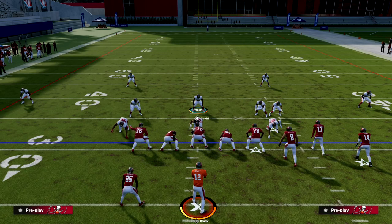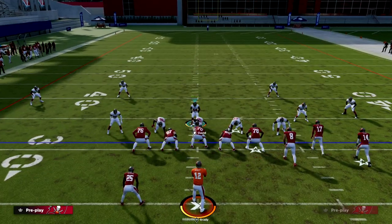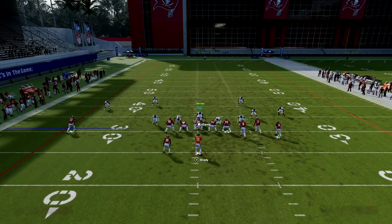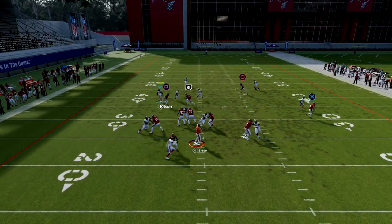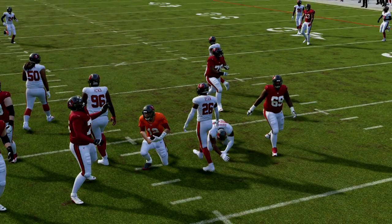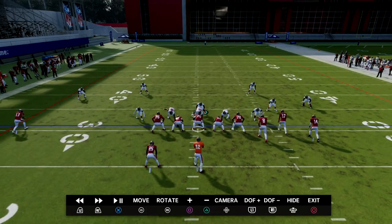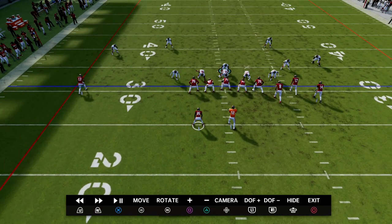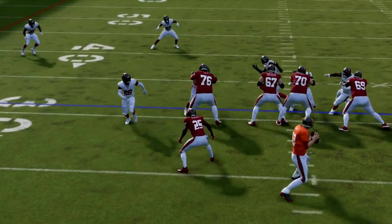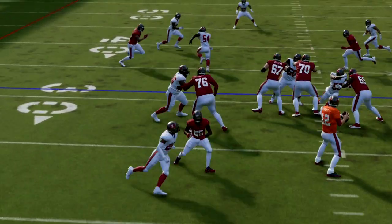What also makes this defense really powerful is the way we can get pressure if the running back does block. All you're going to have to do is stand just a little bit to the right side of the center. You'll see the pressure will loop around the running back just like this. This is another reason why it's really important to have fast and agile safeties.